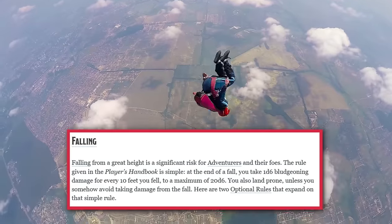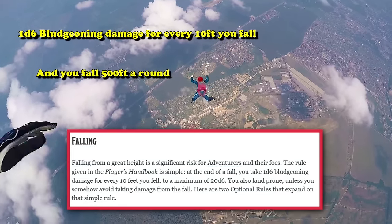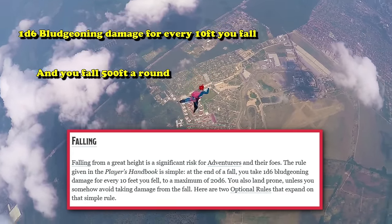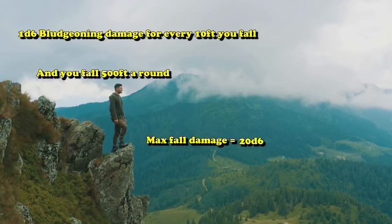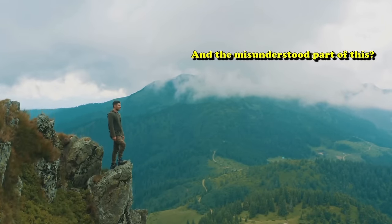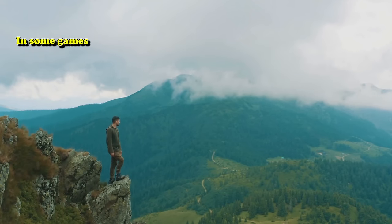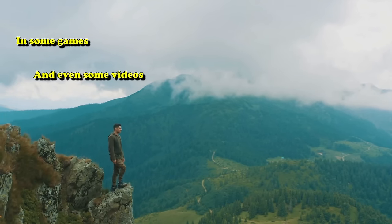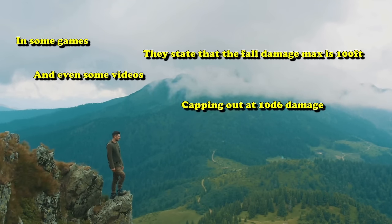When you fall in D&D you take 1d6 bludgeoning damage for every 10 feet that you fall, and you fall 500 feet a turn. So if you fall off a cliff that's 500 feet high, the maximum fall damage you can take is 20d6, as fall damage caps out at 200 feet. The thing commonly misunderstood is the cap — some say it's 100 feet for only 10d6 bludgeoning damage.